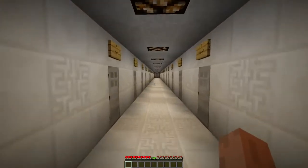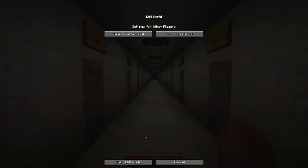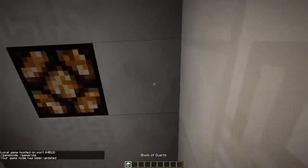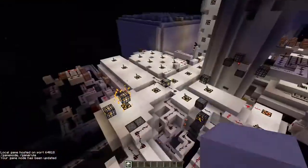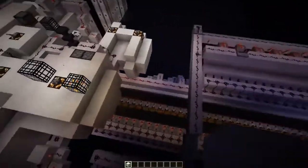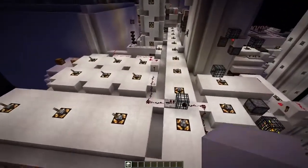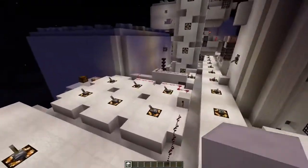Let's start by getting into creative mode because I am still in survival. Just allow cheats and then you can set yourself to game mode 1. Now let's have a look. This is the behind the scenes of the code. It's a lot of redstone, but it's not that hard though — just try and error and you will find out what you have to do to fix it.